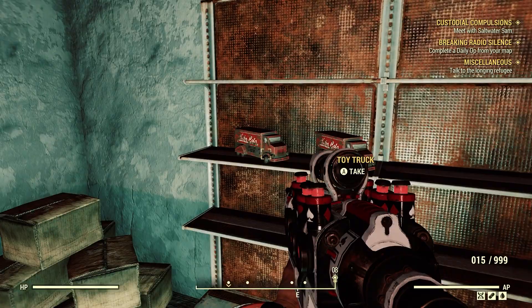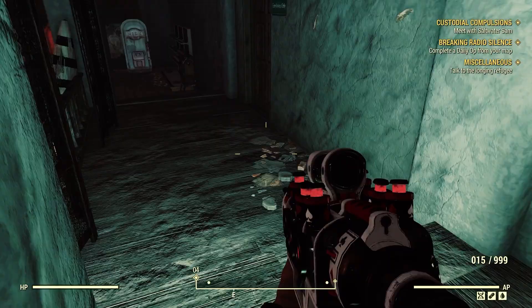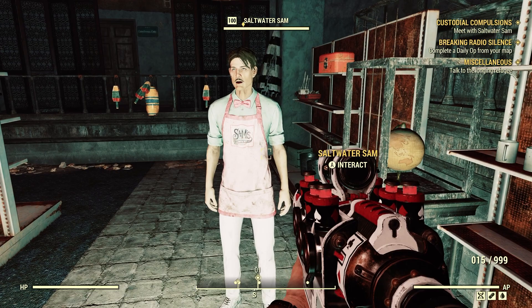What else did we get up here? I do a little bit of exploring. We got some life preservers, some toy trucks, some toy cars — good for screws. Alright, let's go down and talk to him. Let's put this gun away.